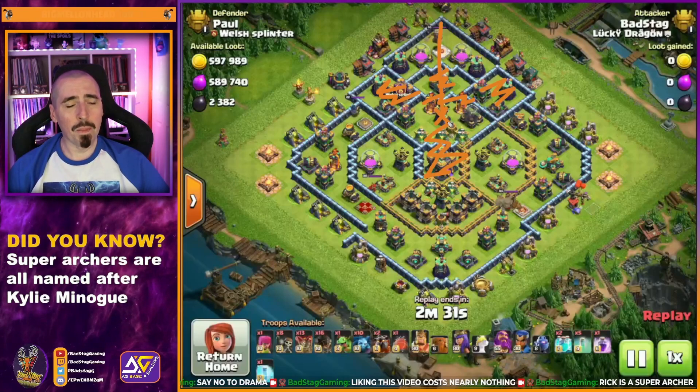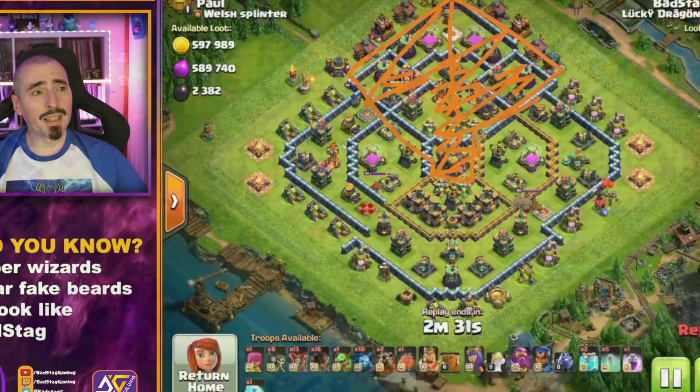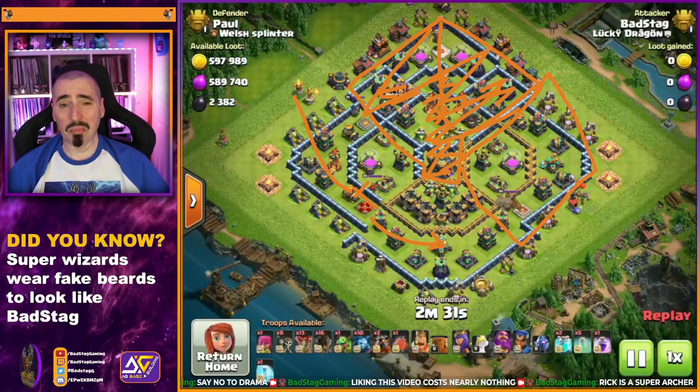That leaves a nice path in for our heroes to go around the rest of the base. If we get all of this with the Superarcher Blimp, we can send our heroes through here — they'll take out the enemy Queen and all these defenses as they go, following right around. That leaves just one compartment for our Rocket Loons to take out, which isn't a lot.